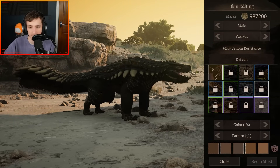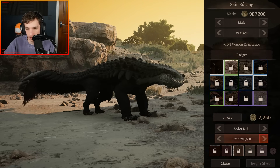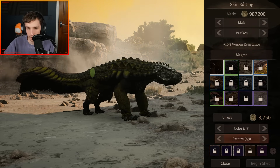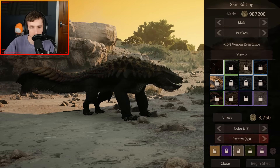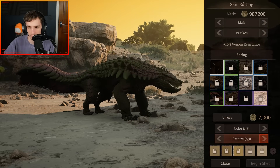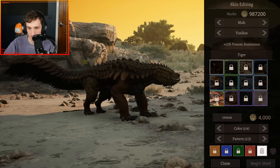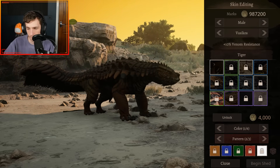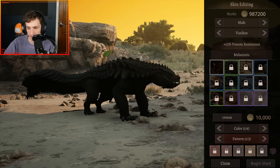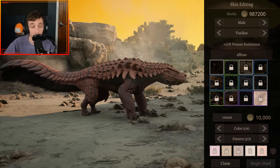When it comes to skins — the lighting isn't the best, but let's run through them. You've got your default, patterns (love the patterns), Badger, Desert, Magma, Marble, Orca, Spring, Adder (love the colours on that), Tiger, Grimclaw which is a beautiful blue, Melanistic, and the Albino skin. A lot of cool skins — I really like the Albino skin, it's very different to other albino skins. And that is the remake of the Goyagor.